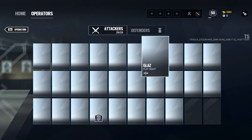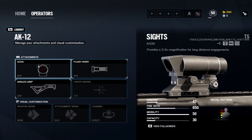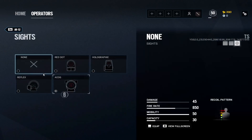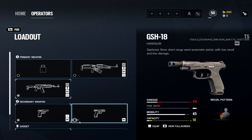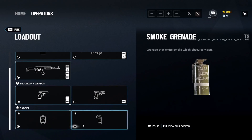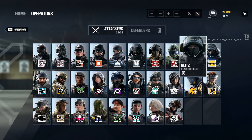Fuse has the same AK that Ace has. I use an ACOG, flash hider, and angled grip — it works really well, though I sometimes use holographic. Flash hider is the way to go for recoil control. PMM with muzzle brake for the secondary. Breaching charge for me since I'm usually playing vertically as Fuse.